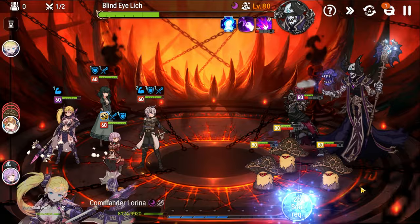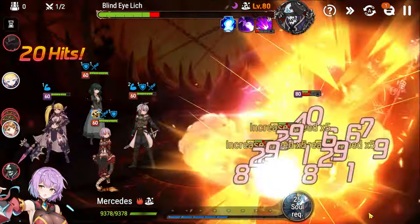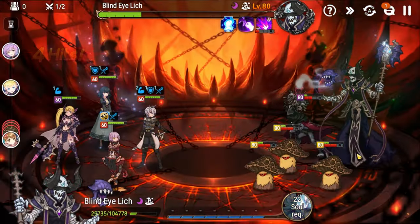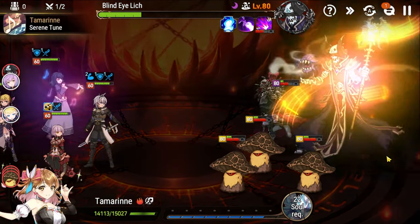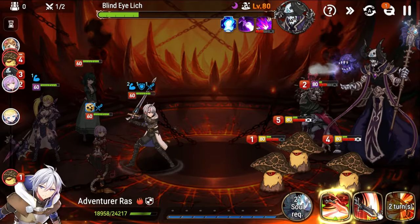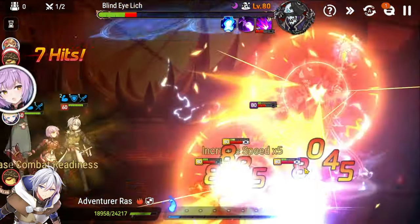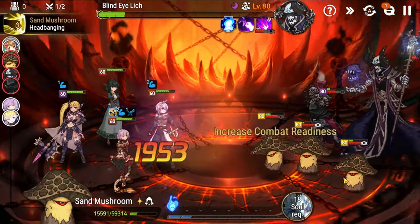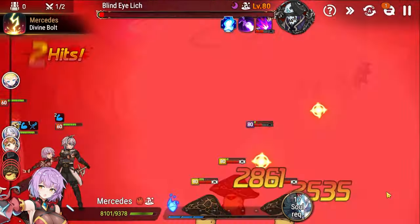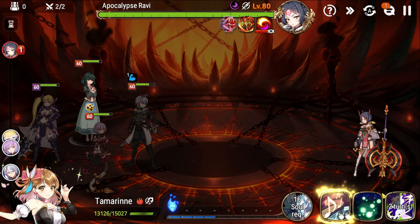We use a basic attack, then S2 for the damage. As you can see, there's basically only one turn left to kill everything before the mushrooms explode. We go Skill 2, then Lorina, then Mercedes to kill everything right before we'd die. It's a really tight window — make sure you have enough damage, or you'll need to get better gear or find another approach.